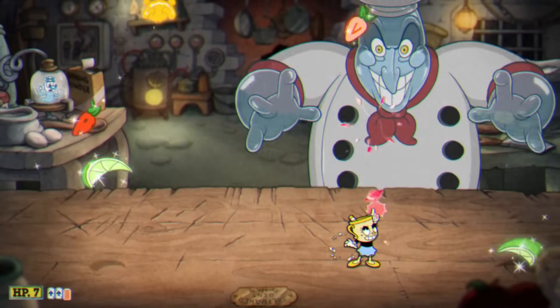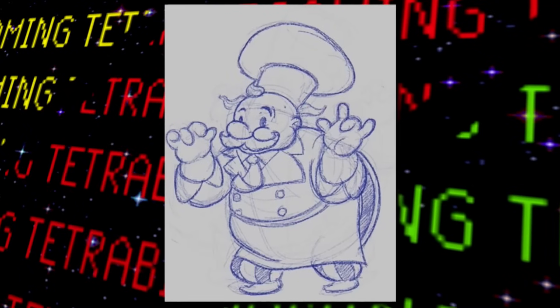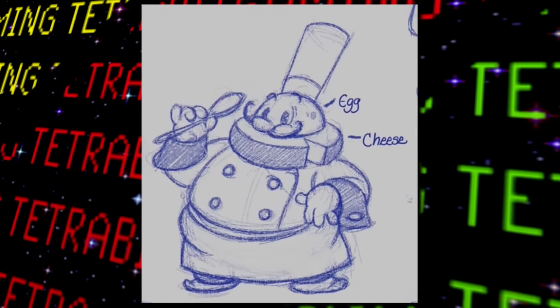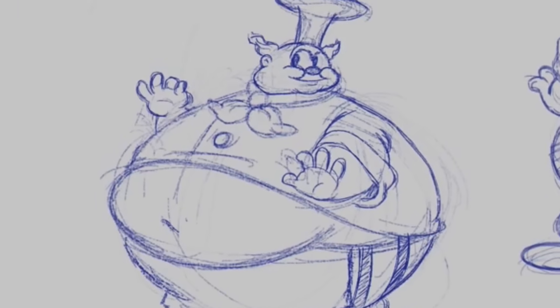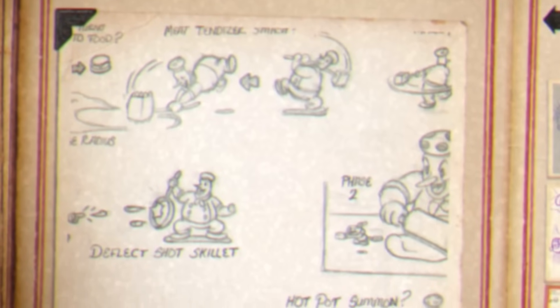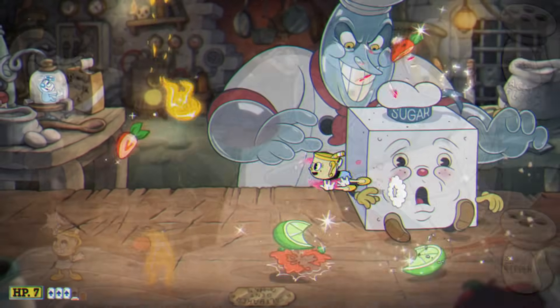Moving on to Chef Saltbaker, we can see various early concepts: him looking almost human like Mario, a design with a wheel of cheese on his neck and an egg for a head, one where he'd be a fox, straight up just a mushroom head, and an extra thick fella design. Other sketches include a salt bae pose, some programmer art of the chef holding a Cuphead, and scrapped fight ideas where the chef was a more traditional boss, similar in size to Cuphead.